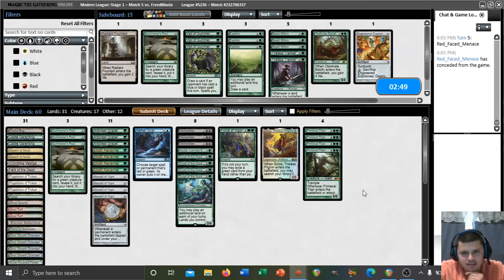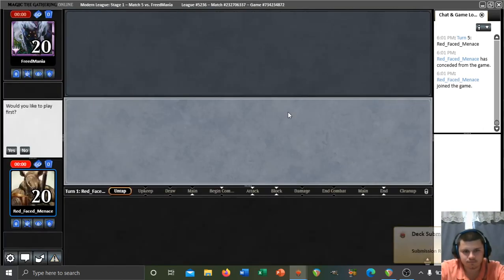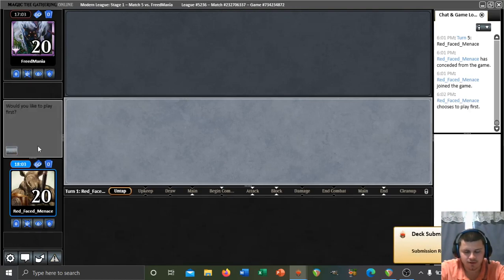I don't know if I want to change anything about the sideboard. Vesuva on three seems very good against them but I don't think it's worth it. There's not much we can do about Boil either — Gust does hit Boil interestingly enough. I'm just going to run it back. We will play first.